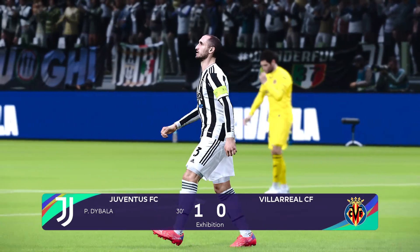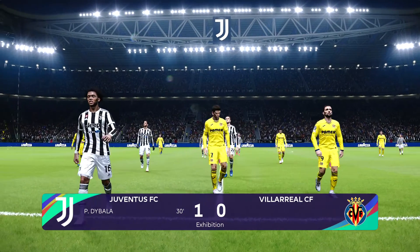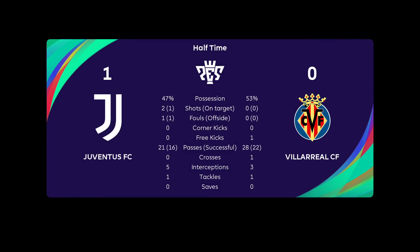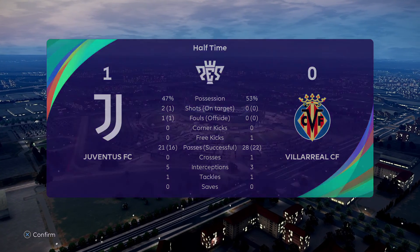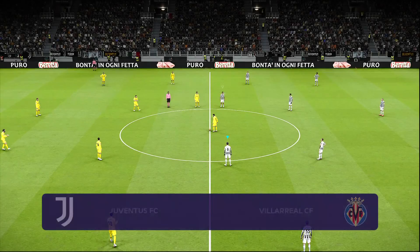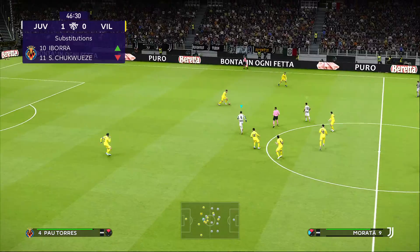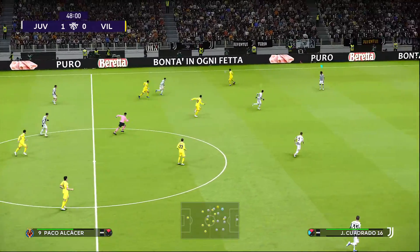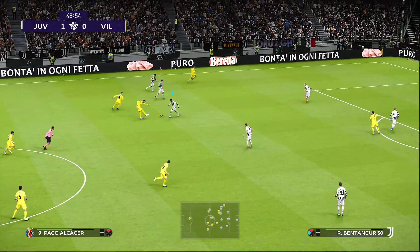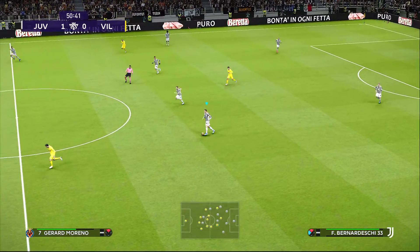Paulo Dybala's goal in the 30th minute is the difference. Let's take a look at our halftime stats from the Allianz Arena in Turin. Time of possession not too different, but Juventus had two shots to Villarreal's none, and more importantly they've got a goal. Let's see how Villarreal responds — chasing an equalizer in the second half. Bora on for Chukwueze; I find that to be a strange substitution. Chukwueze's been one of the primary attacking threats for Villarreal this season.